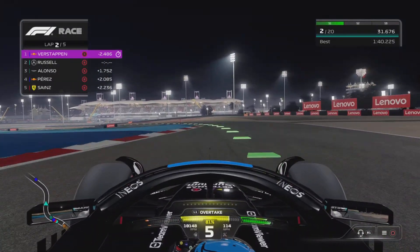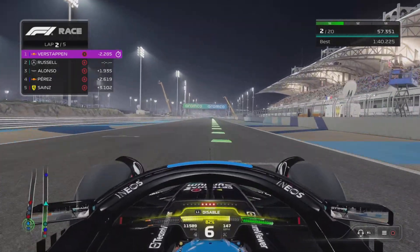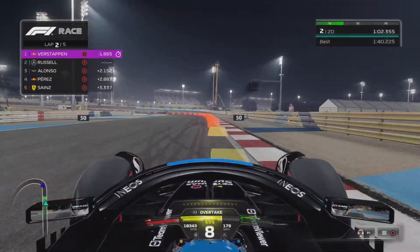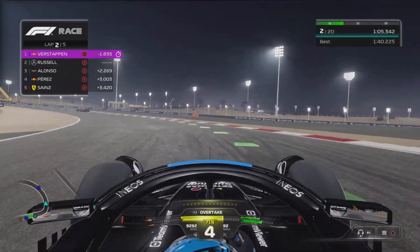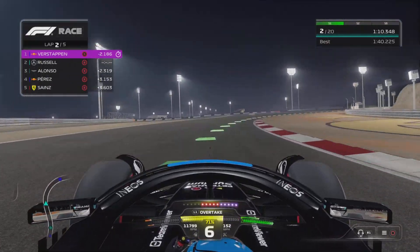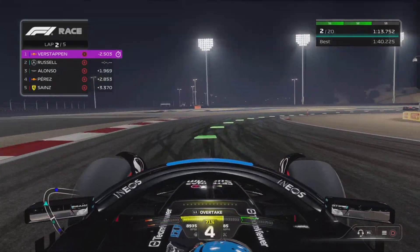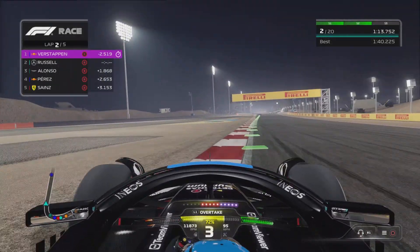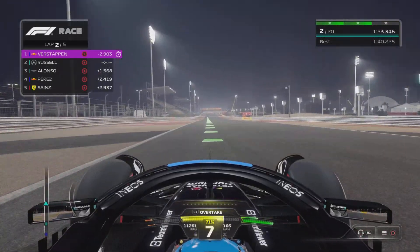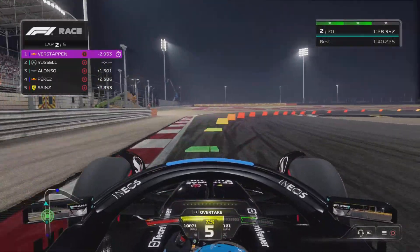There's a lot of stuff I need to learn - like what the hell does this overtake button do? I'm not really in close range of Verstappen so I don't know what it does. Does it give you extra speed? I know DRS is the drag reduction system that opens up the rear wing spoiler, but I don't know what overtake does. I may sound really stupid to F1 fans but I still need to learn a lot.